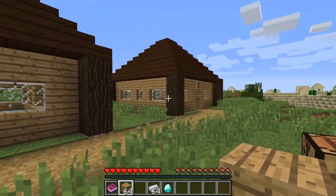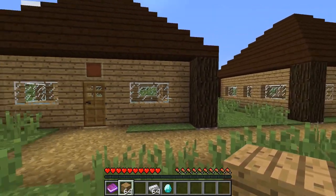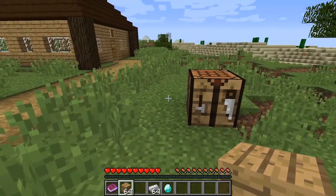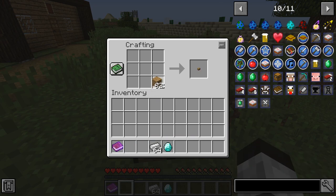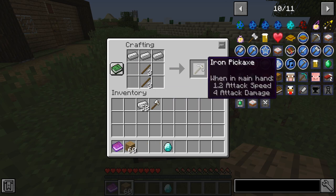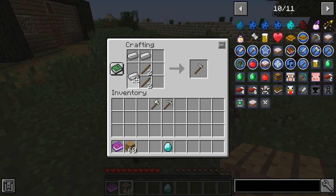I built another building over here that I'll talk about in a second, but right now we want to make this a town hall. The first thing you've got to do is make some iron tools. I'm going to get some sticks — I'm in survival mode so I can show you this. You need to make an axe, a pickaxe, a hoe — not a shovel, that's one of the first things I did wrong — and then you need a sword.